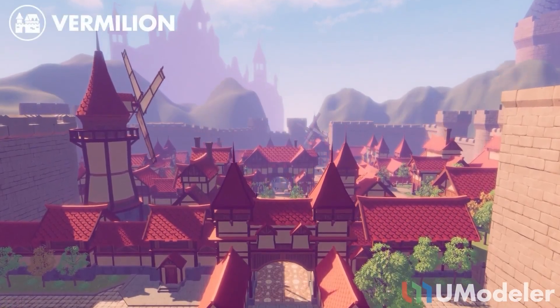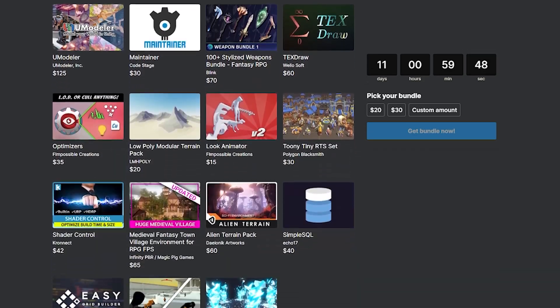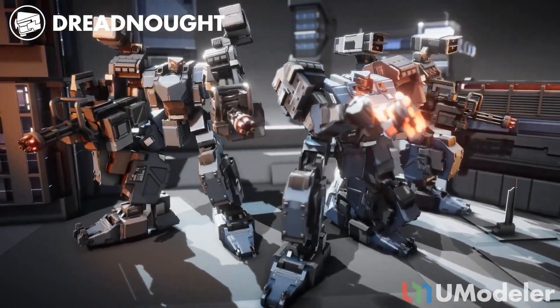Hey guys, it's Matt, welcome to SpeedTutor. We've got a 30-for-30 bundle which has just randomly appeared, kind of like those Pokemon where they just randomly appear out of the grass.